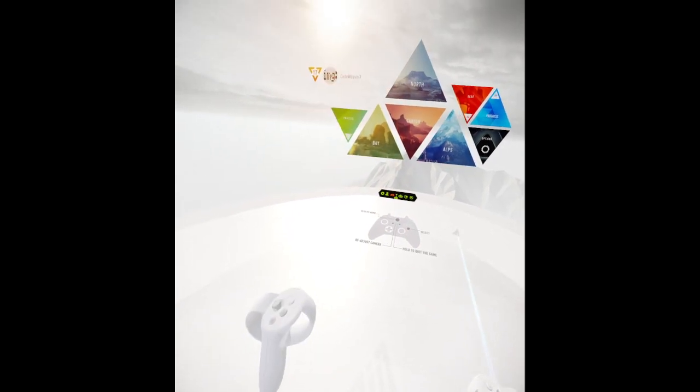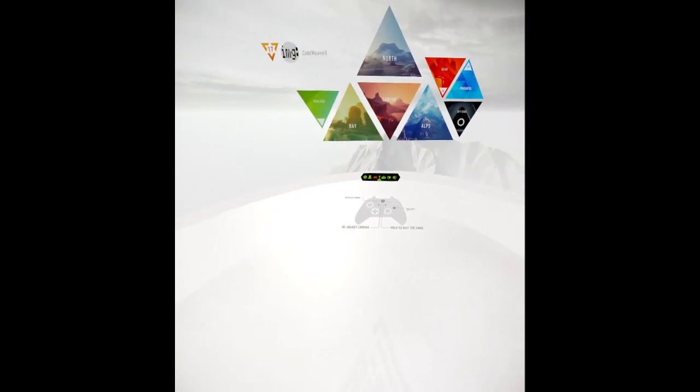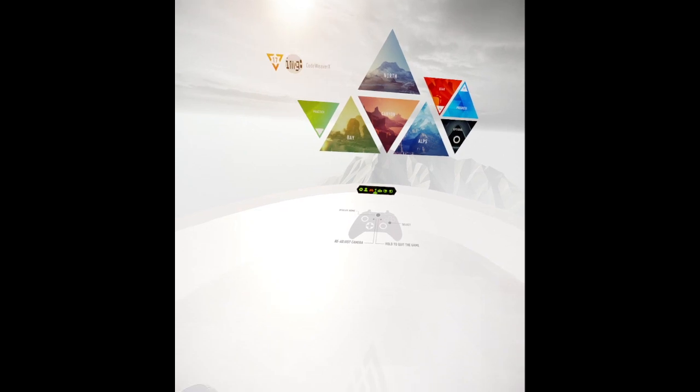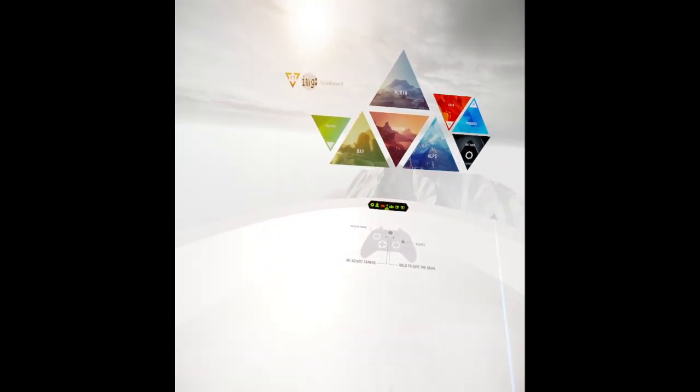The Quest Pro controllers can be used on the Quest 3. The reason I'm doing this isn't because the Quest 3 controllers are bad — they're really quite good. But it's because the Quest Pro controllers have a feature that the Quest 3 controllers do not, and that's that they are self-tracked. They have the same tracking technology as the headset itself, which means that they don't lose tracking when they go behind my back or above my head. They track the room just like the headset does. Whereas on the Quest 3 controllers, they are tracked by the headset, which means if they get outside the range of the headset's cameras, the software has to try to fake where the controllers are — guess where they are, make some judgment calls. Most of the time that works really well, but sometimes it's a little bit janky.